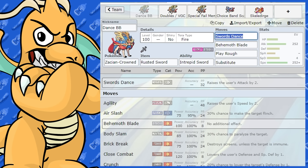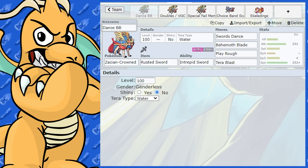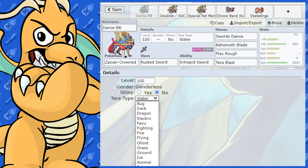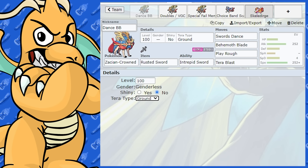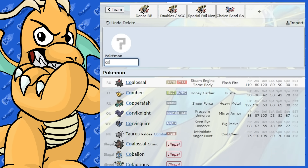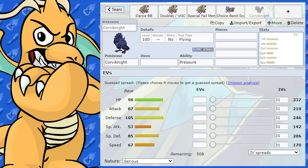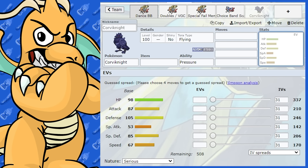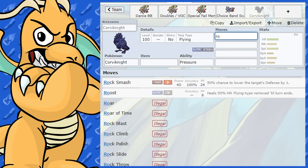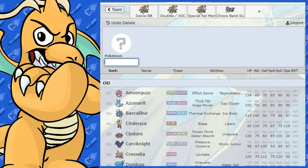Unless Zacian is running Crunch or Tera Blast Water, Skeledirge is a strong counter. Tera Blast Water or Ground could be a reason to run those if you're worried about Skeledirge. Corviknight is another counter — it can't really do much to Zacian but can stall it out with Roost and Iron Defense plus Body Press. That could become a real pain.